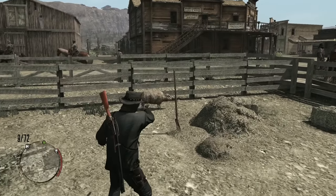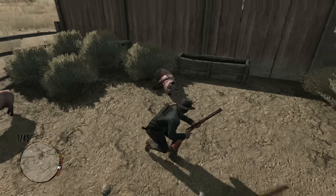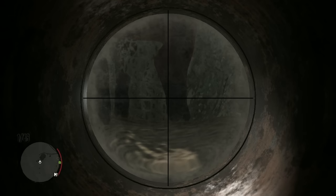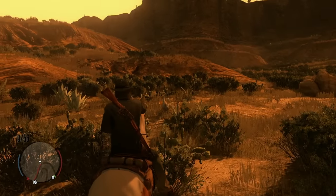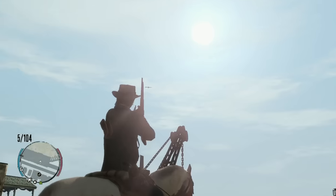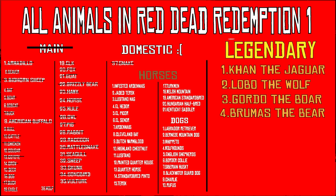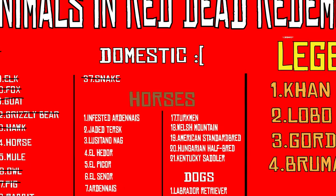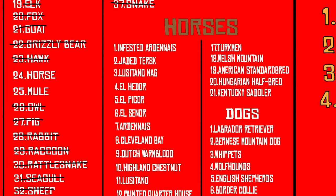Skunk. Sheep. Oh, this one's so cute - look at this pig. I'm so sorry, but it's a challenge. Oh, it's so cute. Sorry. Raccoon. Goat. Bull. Duck. Seagull. Eagle. Okay, so now that all the animals in the main section are done, it's time to move on to the domesticated animals.